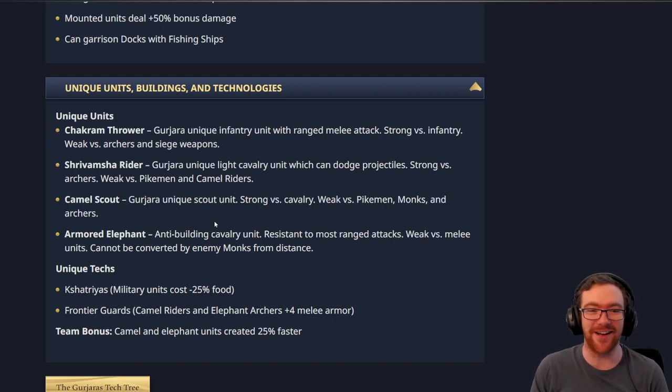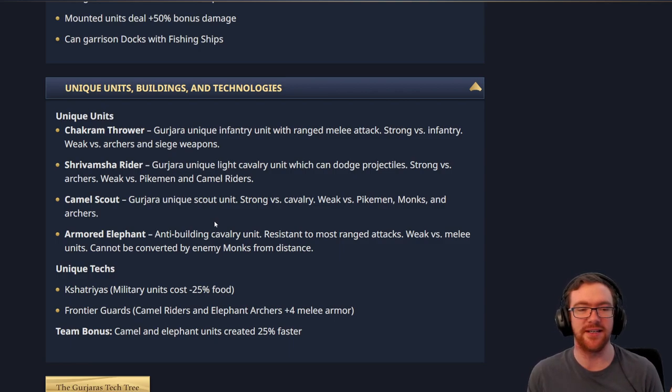There's a unique light cavalry unit which can dodge projectiles — strong versus Archers and weak versus Pikemen and Camel Riders. They must be lacking Skirmishers or Skirmisher upgrades for this to be balanced out. Then there's the Camel Scout, a Gujarati unique Scout unit strong versus Cavalry and weak versus Pikemen, Monks, and Archers. I wonder how strong versus Cavalry it is — if it's strong versus Knights and stuff, that's a problem, but if it's strong versus other light cavalry, I think that's cool.